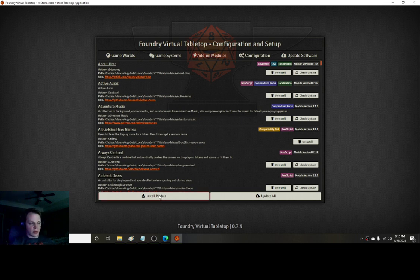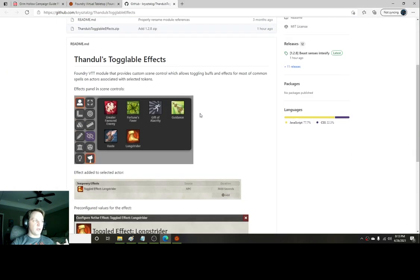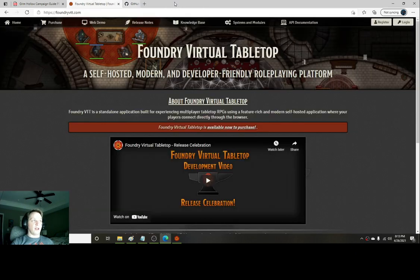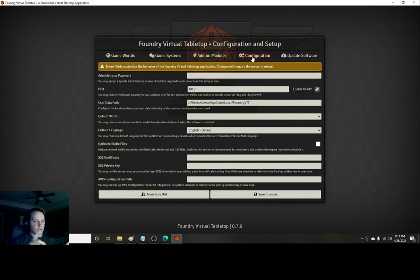To install a module, go down to this box and click Install Module. Browse through, and to download one just click Install. If you're not sure what a module does, click the GitHub link and it'll give you a description, pictures, and sometimes a quick tutorial video. There are some really good modules. The configuration tab handles things like port forwarding, and if you want to use Foundry's webcam and chat feature you'll need an SSL certificate and private key.